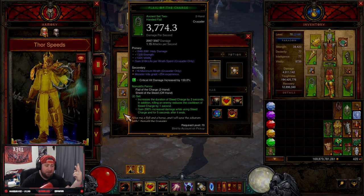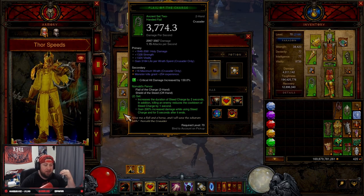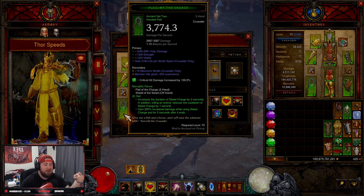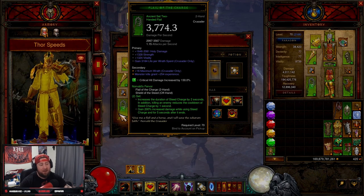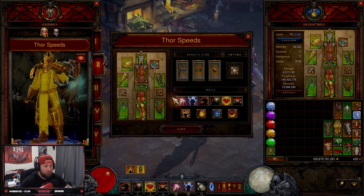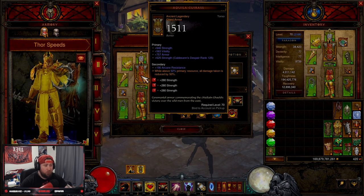We've combined this with the Norvald's Fervor set, which increases the duration of Steed Charge by two seconds. In addition, killing an enemy reduces the cooldown of Steed Charge by one second. You also gain 200% increased damage while using Steed Charge and for five seconds after it ends. So we're going to be very fast and able to get around the map really quickly.